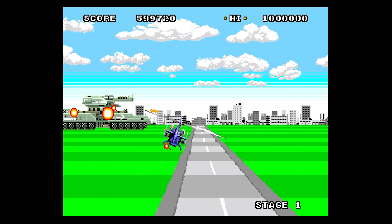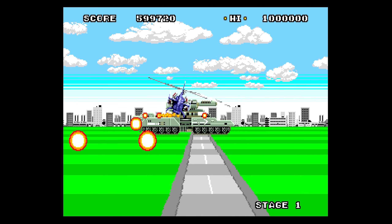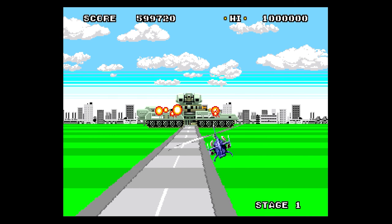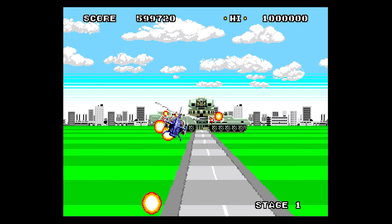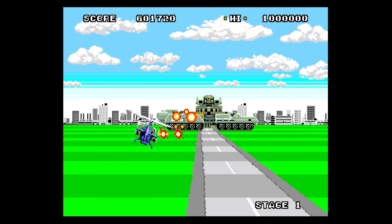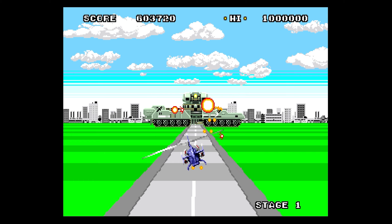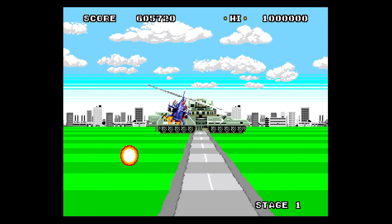Here we have an end-of-level boss looking dude — a giant tank. Look at those clouds moving in parallax, isn't that beautiful? And the gradient on the sky there is perfect — I can't see where the blue blends to the white. We've got some lovely buildings in the background.